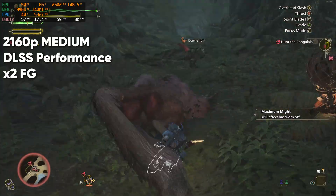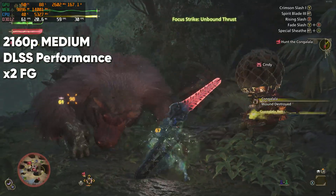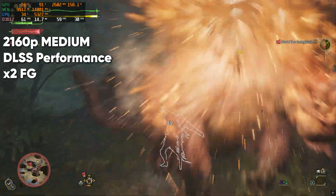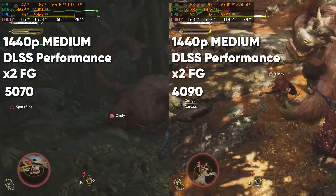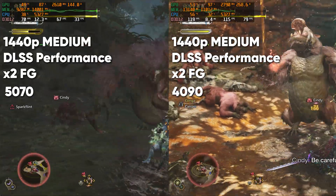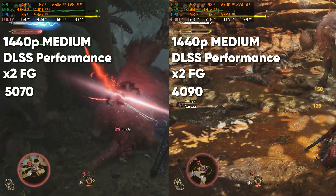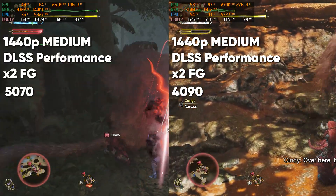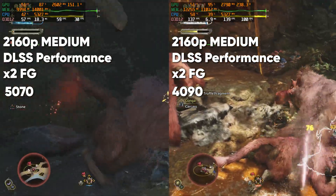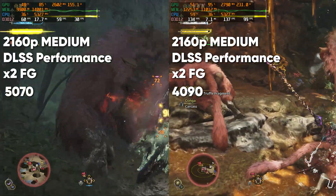The graphics settings in this game are where the majority of the performance hit comes from. I didn't push them any higher because I was barely getting over 60fps while keeping them on medium. The 4090 is able to achieve an average of 133fps at 2K, with an average latency of 7ms and VRAM usage at 12GB — consistent with previous tests, showing more than double the performance. At 4K, the average drops to 116fps, with VRAM usage going just over 12GB.